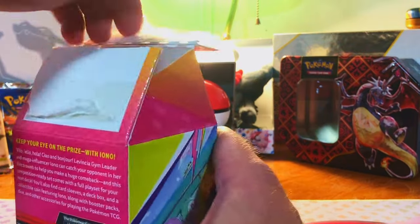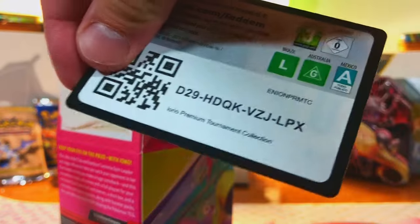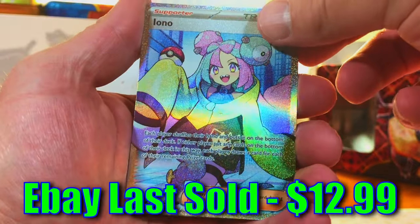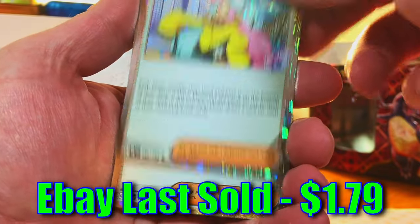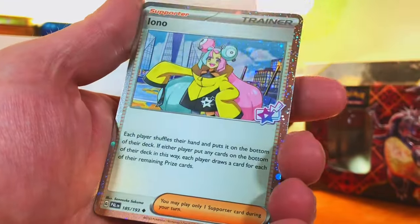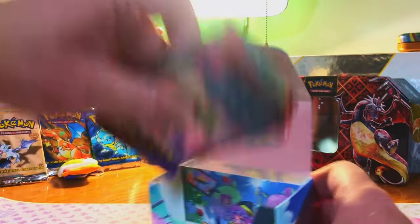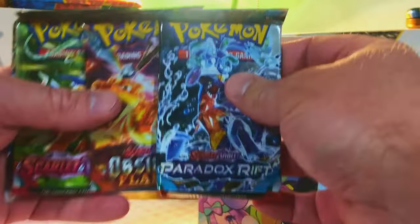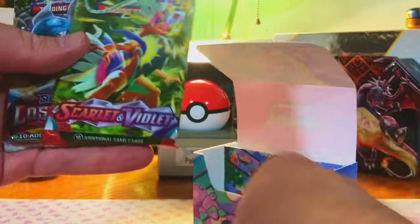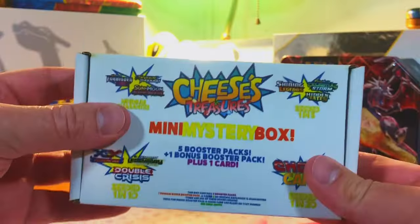We got a Torterra EX Full Art from Temporal Forces — the raw cards are in pretty good condition. We got an Espathra Illustration Rare from Paradox Rift, a Reuniclus Illustration Rare from Temporal Forces, and a Hoopa EX Full Art from Paradox Rift. Nice selection of cards. And of course we're gonna save the packs for when we rip into them. Pack selection includes Temporal Forces, Paradox Rift, City in Flames, Scarlet Violet Base Set, and Lost Origin.